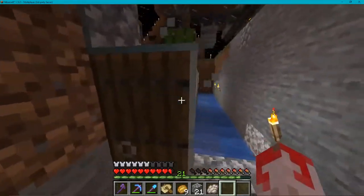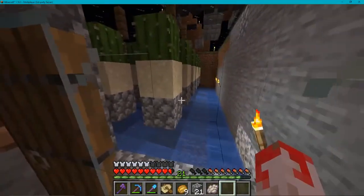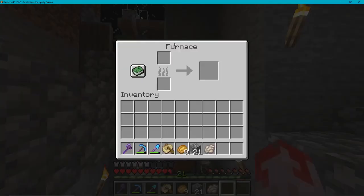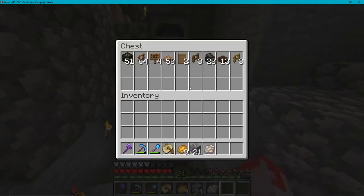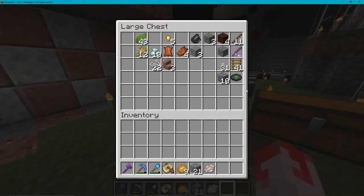Another little XP farm — actually quite effective this one. It's a simple cactus setup. This one is a fuel box so a lot of the time I just use charcoal. When I finish a build, any materials left over I just burn now — I don't bother storing them because I can always make more.